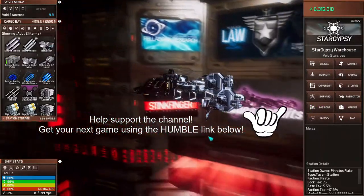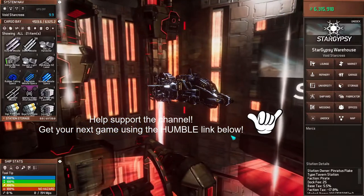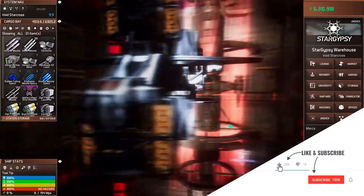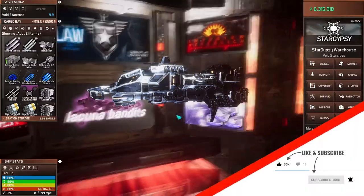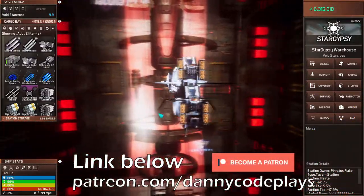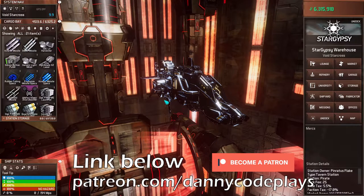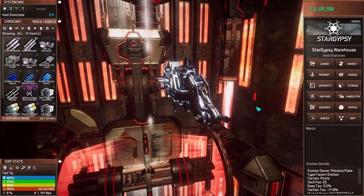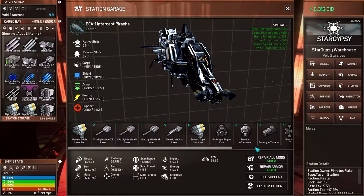Hello and welcome back everybody, this is Danny Code and we're continuing on with the Astrox Imperium playthrough. I got a new ship and it is looking awfully nice. I have a custom coloring scheme going on and it's a little bit bigger than the pirate ship we were using in the last couple episodes. It has the same six active slots but also one extra passive slot.